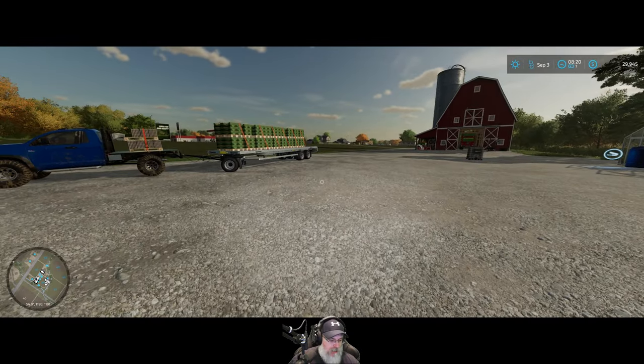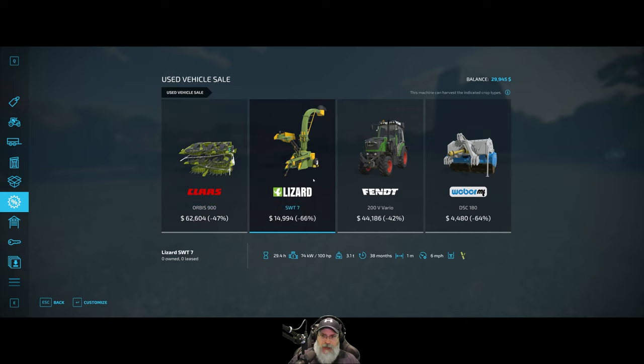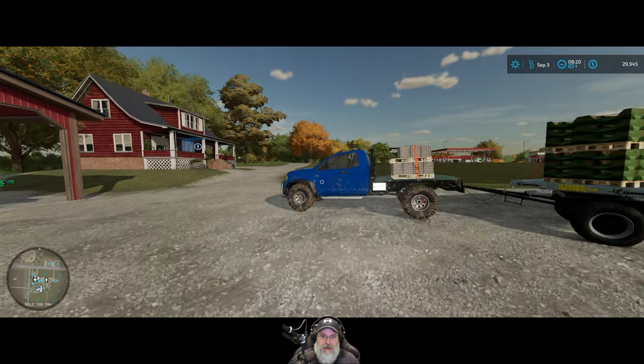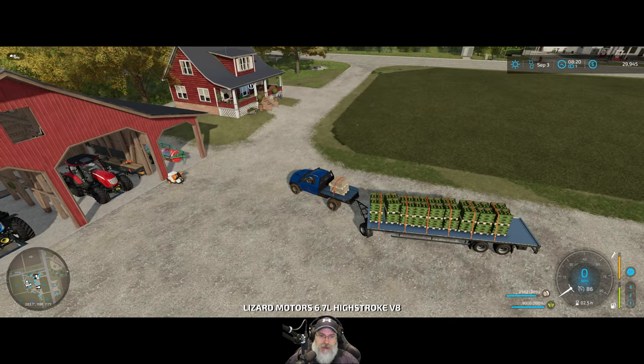Let me check the sales - is there anything we might be interested in? No, not really. There's a forage header, a sugar cane thing, a small tractor, and a silage compactor. None of that stuff is anything we're interested in right now. Okay, I'll see you over at Johnson's and get this stuff sold.